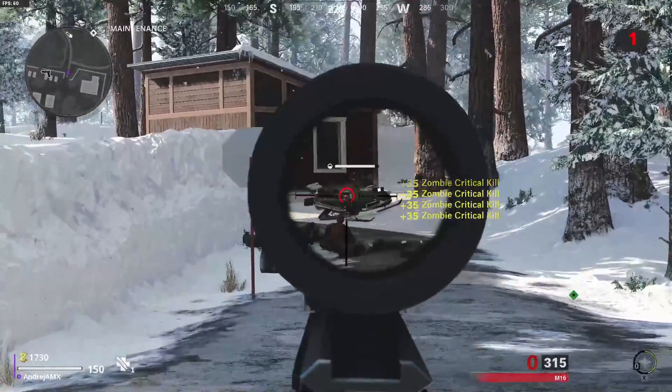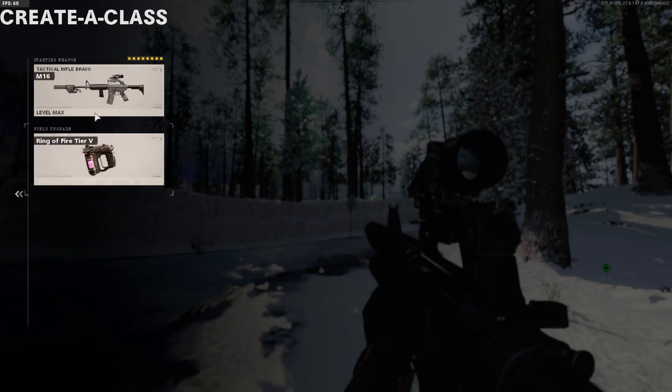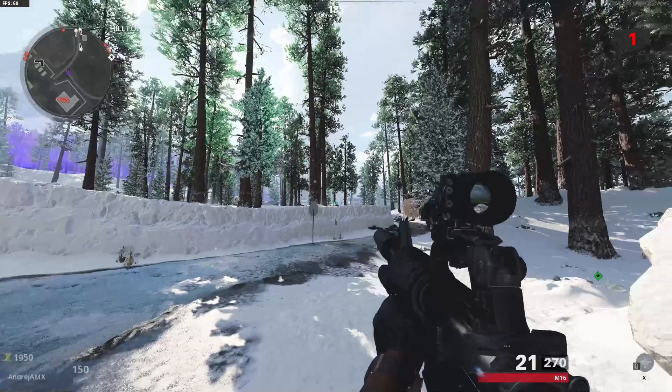You can always keep track of your progress by going into the create-a-class, pressing on the gun, then going down into tactical rifle to see how much you've done out of the 250.